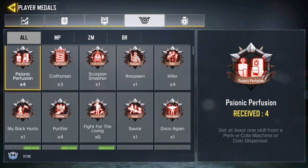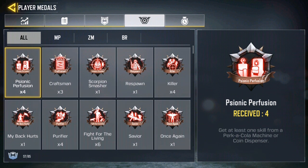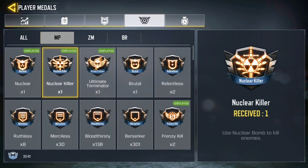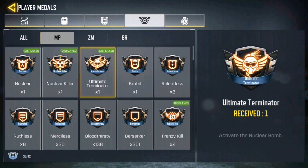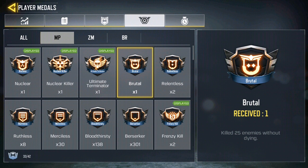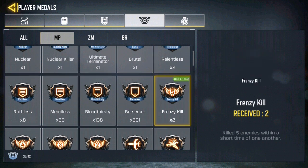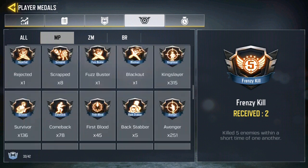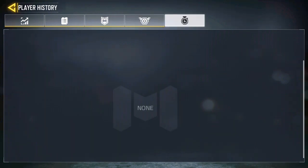There are zombie achievements like Psionic Perfusion that I don't know much about. I got Nuclear only recently — I activated the nuclear bomb — and I also have a Frenzy Kill. You can see all of what you've earned over here.